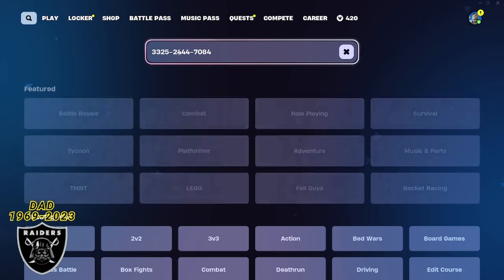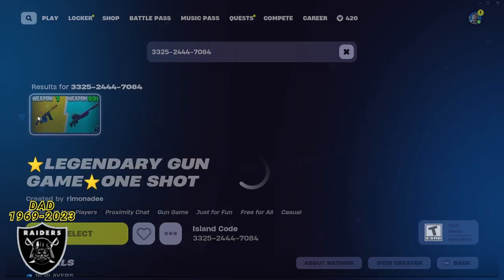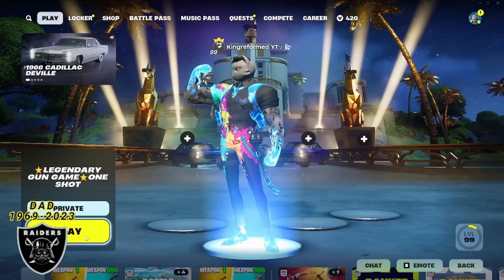First, you want to open your game library and you're going to type in the code 332524447084. As soon as you type it in just like me, you can press enter and you are going to see the legendary gun game map appear. Go ahead and press select and then change it to a private game and then we can jump right in.